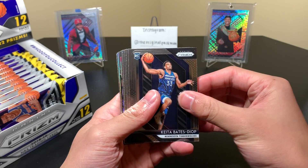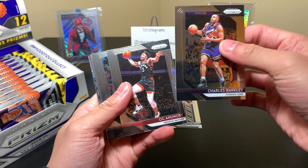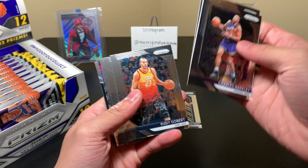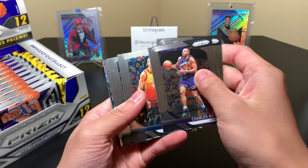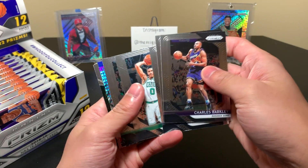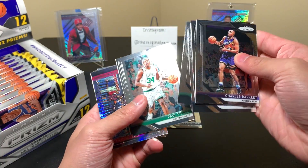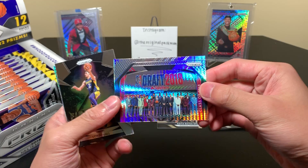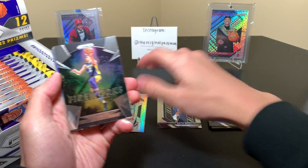Two Hypers. Kida Bates, Diop, Barkley, Anunobi — is it a Hyper? Yes, it is a Hyper. I thought, is it a Mojo or is it a Hyper? Sometimes you really can't tell when you're just peeking at the side of it. Go Bear, Tatum — this is a draft class insert, a Hyper one. I only have the base one, so this is actually pretty cool. I was looking for that card. Now I just need the silver.